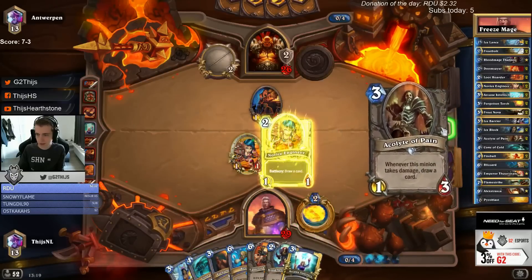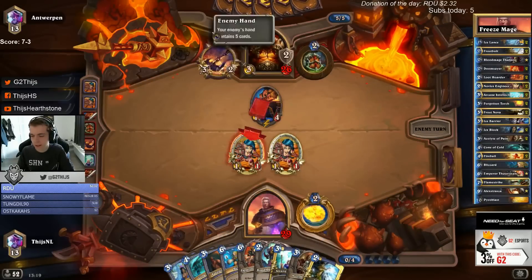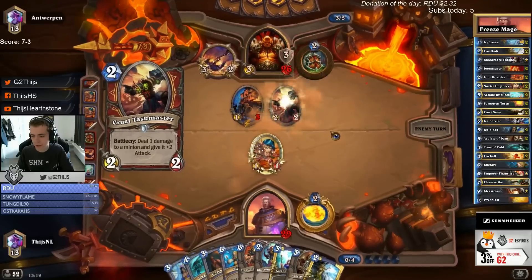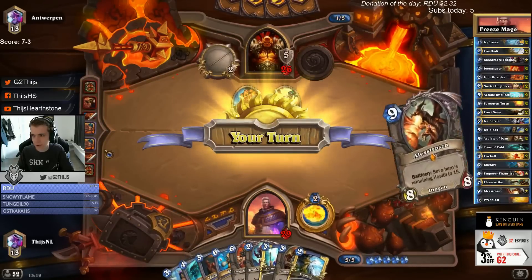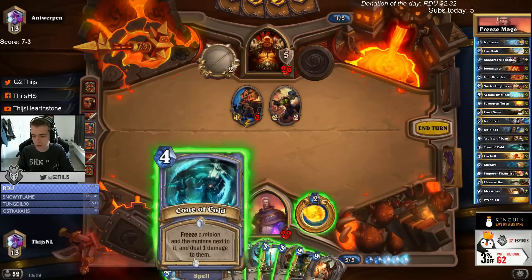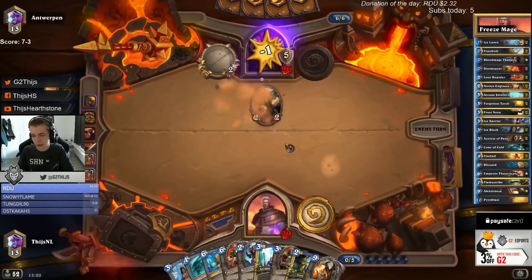Keep playing curve here. Emperor is gonna be good soon. Let's first deal with the Grull to not get the armor out of control. We can consider torch here. One two three four five six seven eight nine ten - we don't even want to draw. I guess we just torch to face and then I think we can go Emperor here.